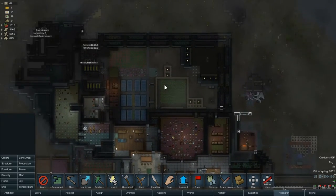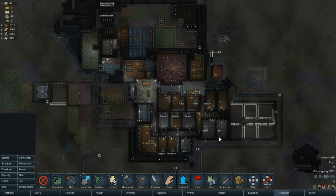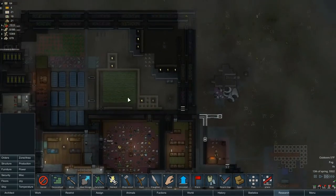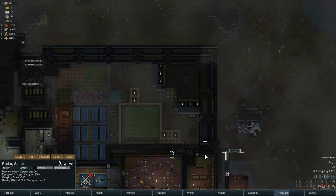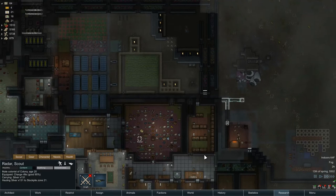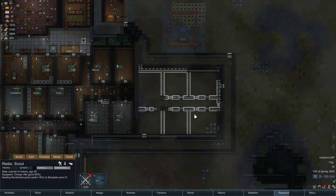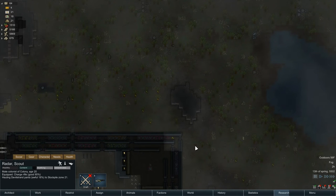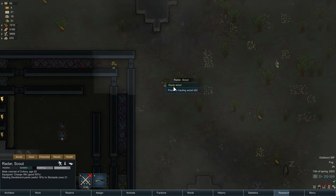I don't think there's anything else I really need to be doing at the moment. I'll kick the speed up and let some things get done. Most of that construction got done. There are a few more trees, got a little bit of wood out here. Let's bring in the wood — 52 and 16, bring in this wood here.